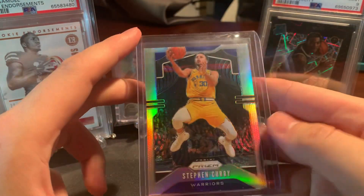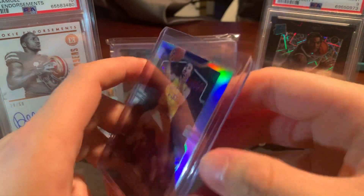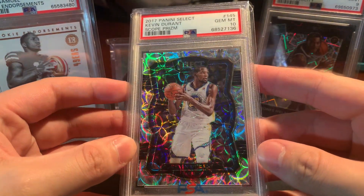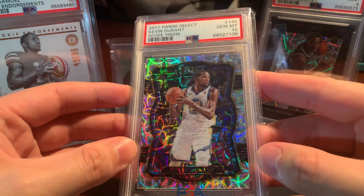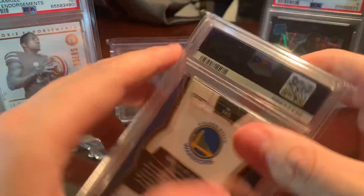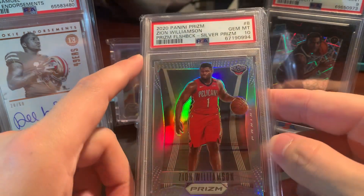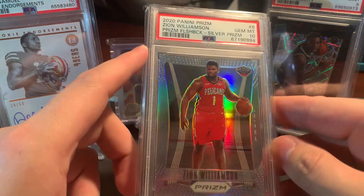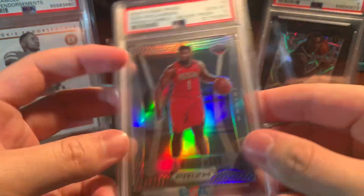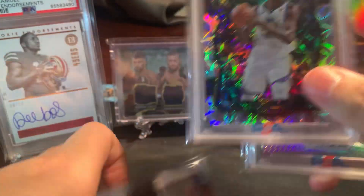I'll show you this three-card lot. I got this Curry from 19 Prism Silver. Kevin Durant Select Scope PSA 10, 17 Select, it's the premier level. Along with this Zion — super cool card — Prism Flashback Silver PSA 10. That's sick. Nice three-card lot right there.